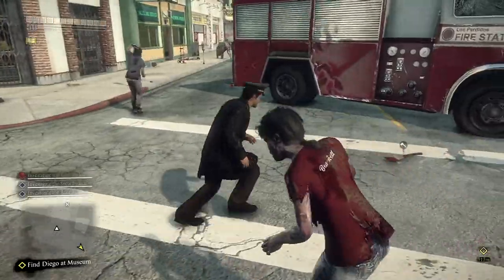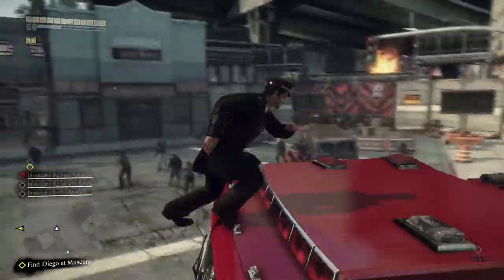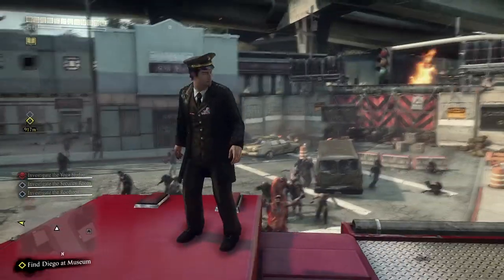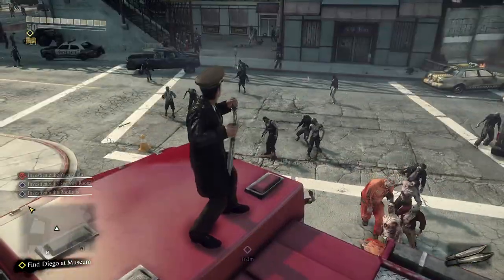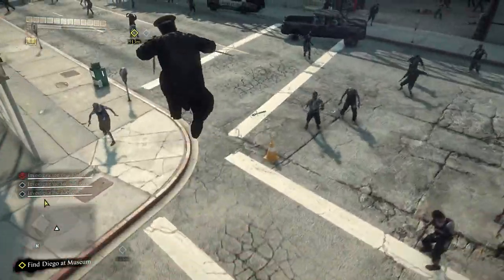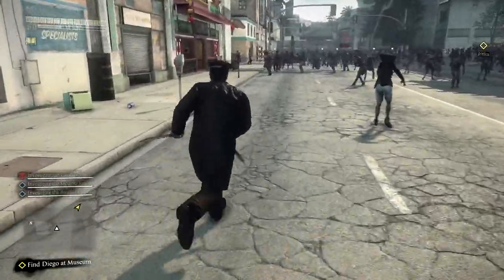So let's get stuck into it now. I've shown you the outfit, so let's move on to the first new weapon that came into the game, which is combat knives. These are some pretty cool things. Let's tuck into some zombies with these. We'll go with the light attack.